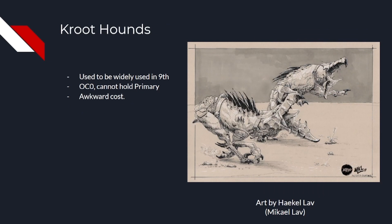Next up is Kroot Hounds. Kroot Hounds used to be an auto-include for most competitive Tau lists. They acted as screens and put pressure on scoring primary, but now they're not able to fulfil that role due to going to OC zero. They can still find value as a screening unit and can still do mission actions, but the inability to score primary is really crippling for them.